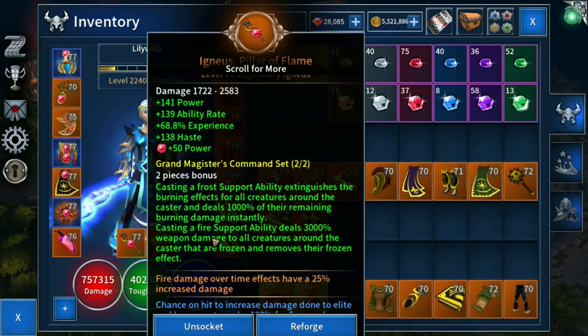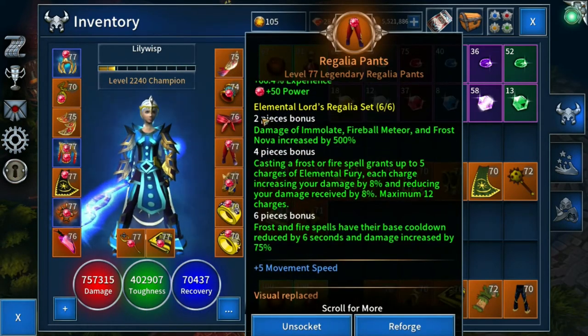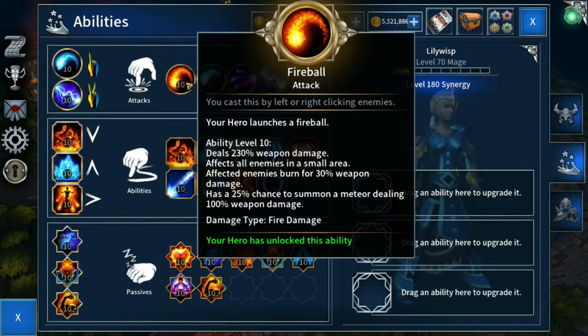So what is it that the ELR set provides that makes it so useful right now? First, let's look at the various set bonuses. When we have two pieces of ELR equipped, our damage from Immolate, Fireball, Meteor, and Frost Nova is increased by 500. A quick thing to note: Fireball Meteor doesn't mean the Fireball skill itself — even though you're shooting lots of little meteor-like fireballs — and when you upgrade this skill to level 10 it has a 25% chance to summon a meteor.